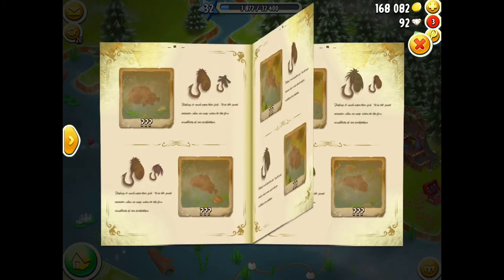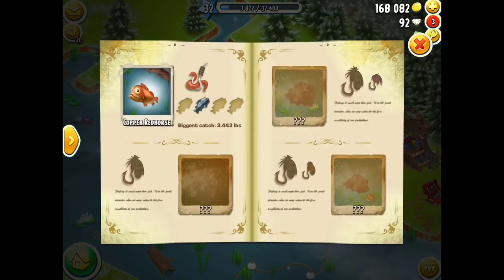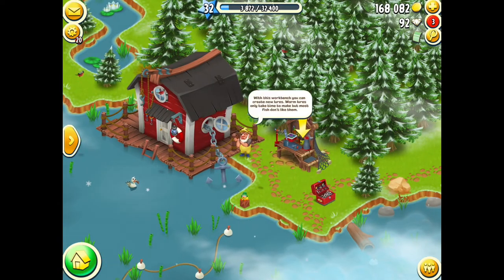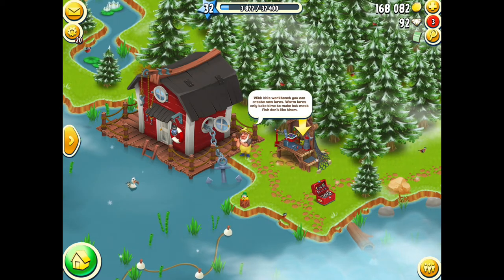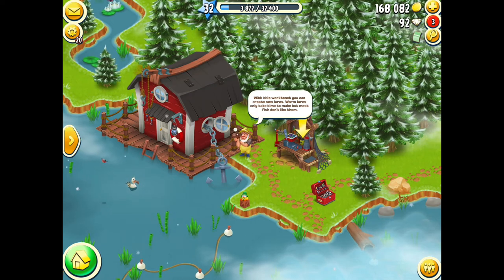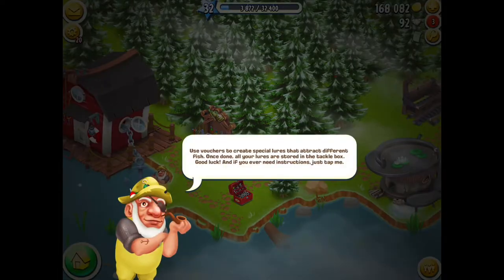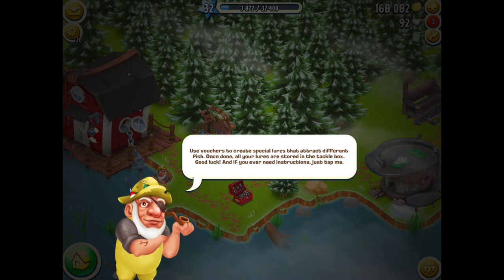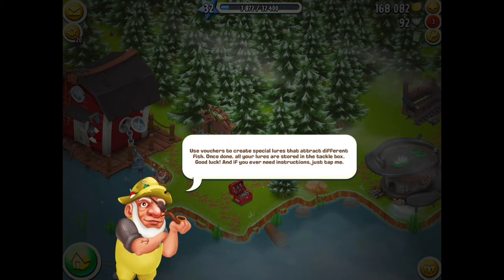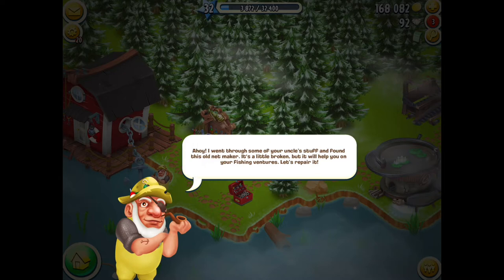We've still got lots of fish to catch with the different lures, so I've got a long way to go. In the fishing collection book, with this workbench you can create new lures. Worm lures only take time to make but most fish don't like them — you can only catch a few different fish with the worm lures. Use vouchers to create special lures that attract different fish. Once done, all your lures are stored in the tackle box.